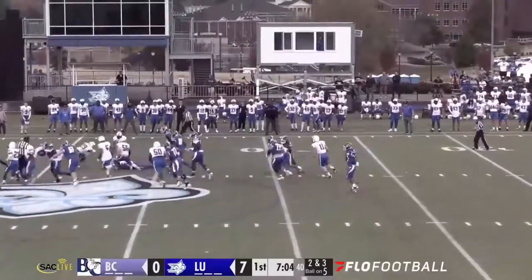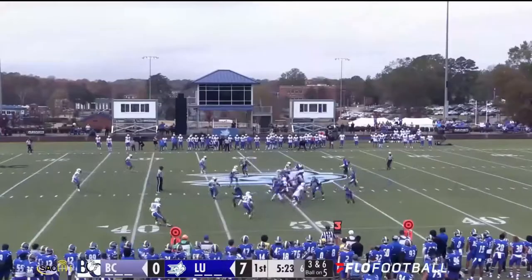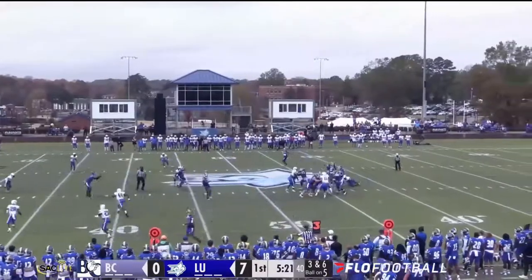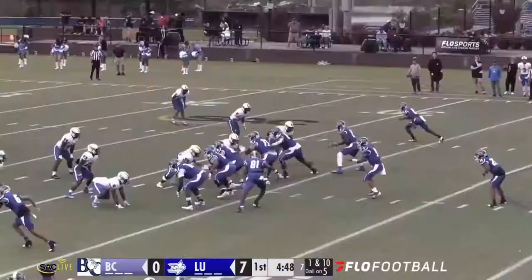Goes inside here, a nice out cut, gets a first down, running low. Knoller looks to throw, five in the pass pattern, over the middle right in the belly, catch made, first down. Head to a 7-0 lead.